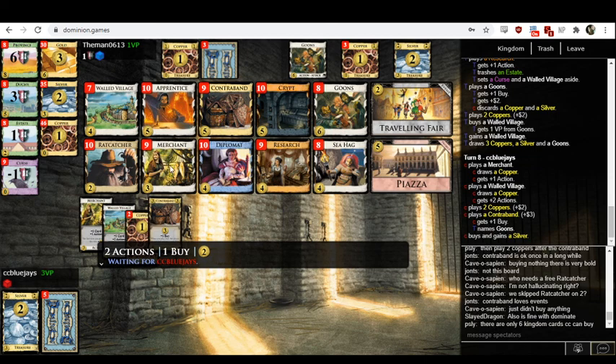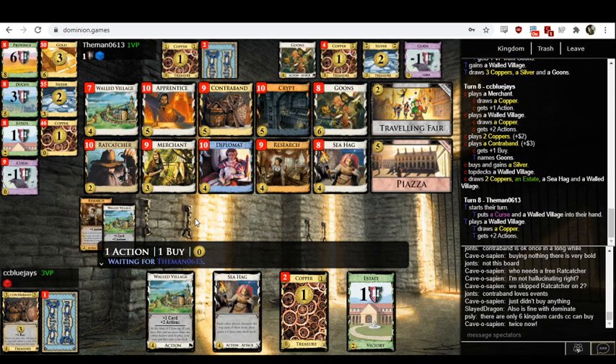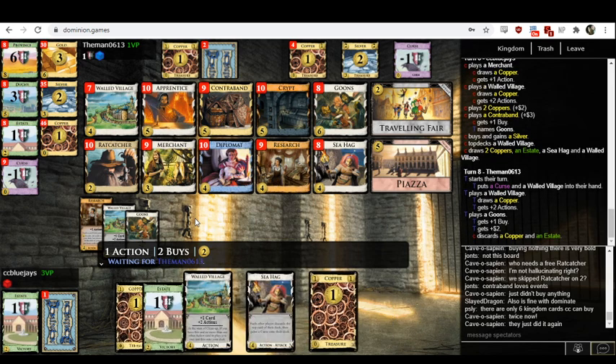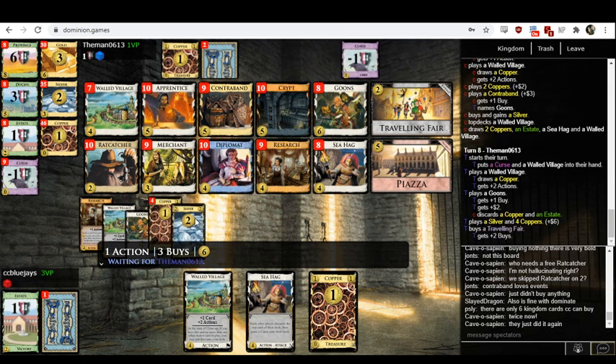Cave of Sapien is asking, did they pass up a free Ratcatcher? The answer is you're forgetting that Ratcatcher trashes cards, and we don't trash cards in this game. Trashing cards is for people who don't cherish their possessions — CC Blue Jays and Themen use every part of their deck because they don't let any go to waste. Remember, there are starving children who would love to have three Estates and seven Coppers.